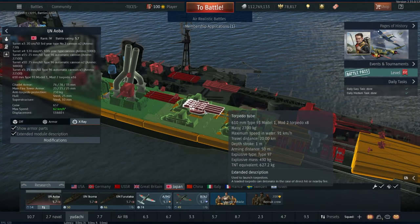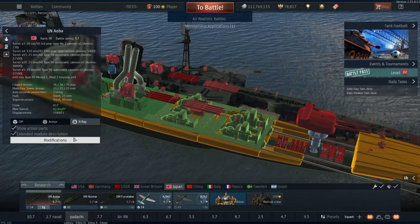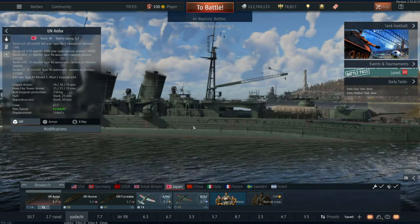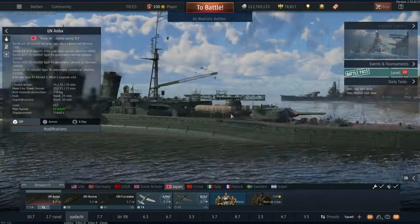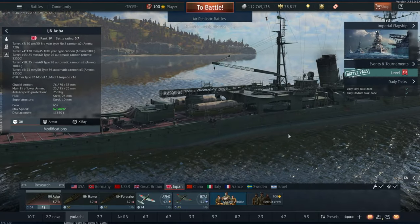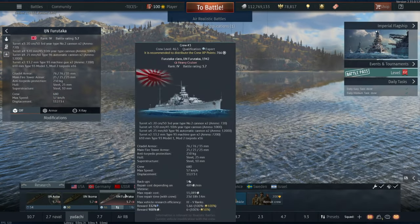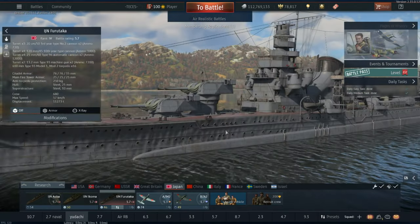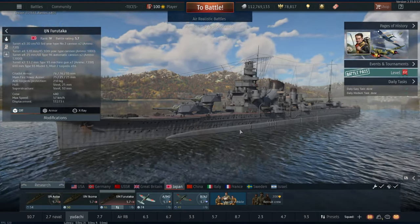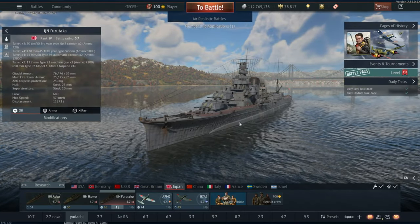They have the Model 1 Type 93 torpedoes, which go 20 kilometers. The problem is they're in really weird areas, so it's kind of hard to destroy stuff with them because you have such weak angles of firing the torpedoes. The Furutaka is actually better for this, and that's why I actually prefer playing the Furutaka over the Aoba, even though technically it should be a slightly worse vehicle.